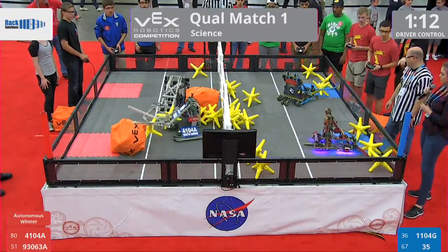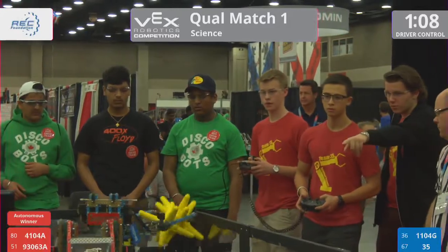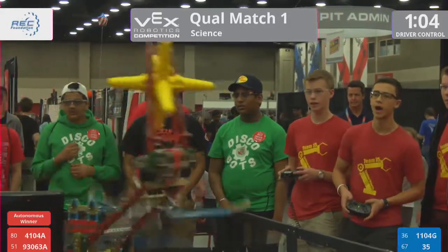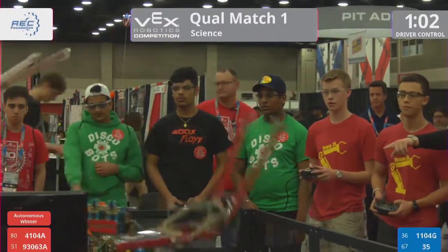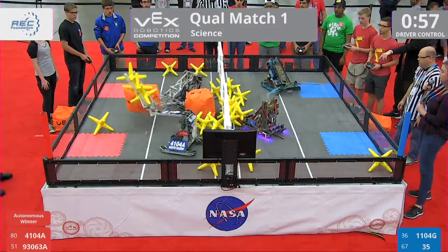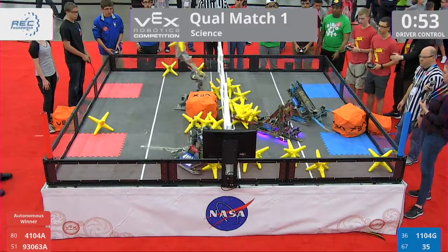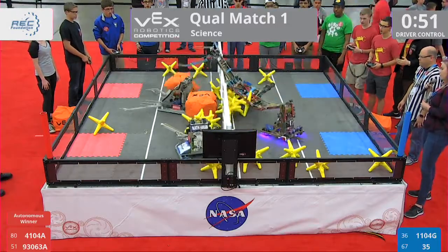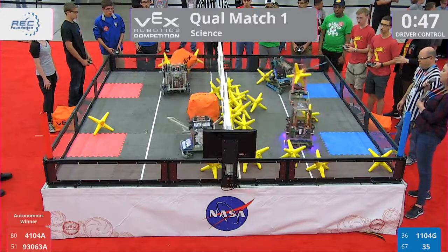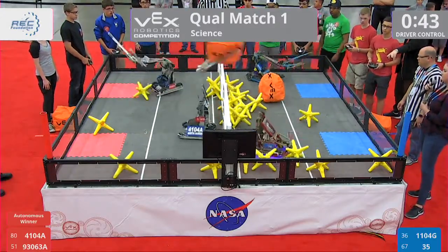One minute ten seconds left here. 1104 G reverse dunk over the fence — they score some of those stars. Just under one minute to go in the first match. Team number 35, oh so close to grabbing those stars and throwing them over — they got one, boom, throwing it down into the red alliance's far zone.